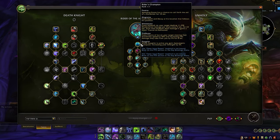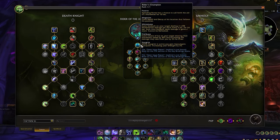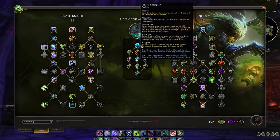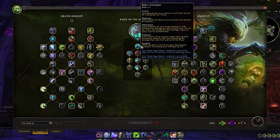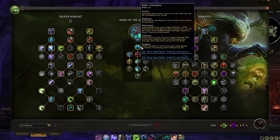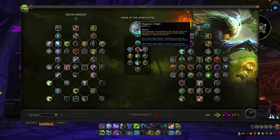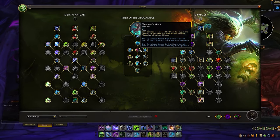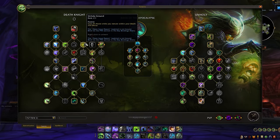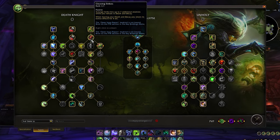The centerpiece of this hero talent tree is Rider's Champion, which focuses heavily on class fantasy. Whenever we spend our runes, we have a chance to summon one of the Four Horsemen, each providing their own unique effect. The two with the most notable effects are Mograine and Trollbane. When Mograine is summoned, he applies a Death and Decay beneath him that moves with him, providing a passive 5% damage buff and additional effects from our class and spec trees, giving us more uptime on Unholy Ground for increased haste and Cleaving Strikes.